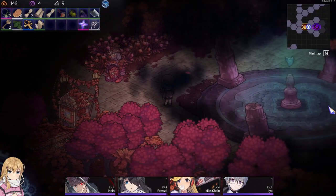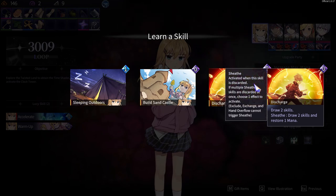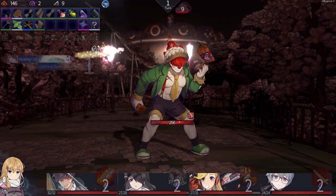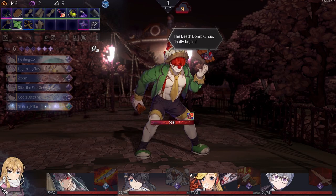What boss do we got? Also, we can't upgrade, can we? We got a card. Let's charge — draw two skills. With sheath: draw two skills and restore one mana. New guy — three shining pillar. Death bombs, circus finally begins.